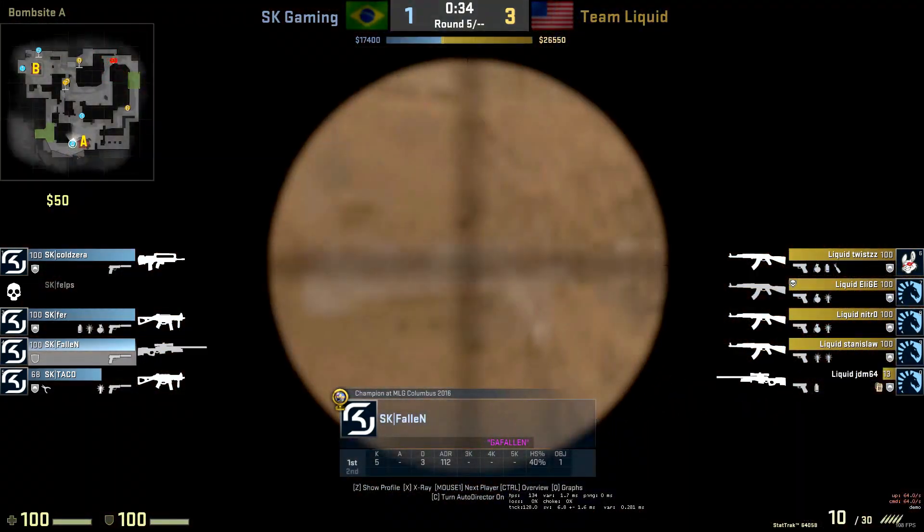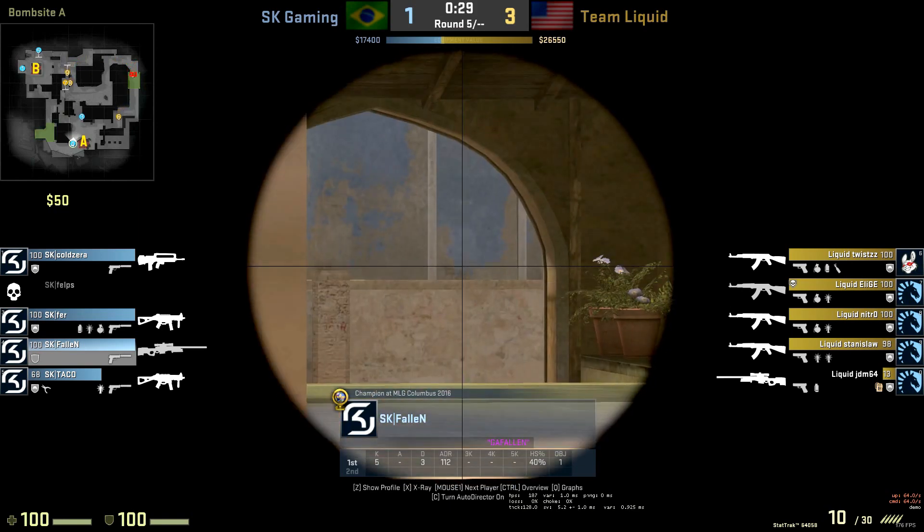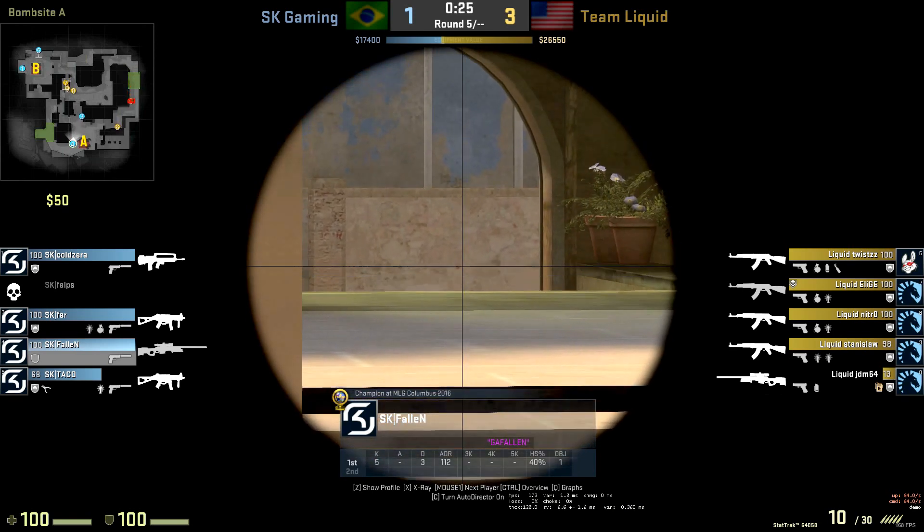I'm going to start off by highlighting this position by Thorn and all the options there are around it. So obviously he's open to Palace here, but not A main, but he does know the other team has a heavy presence in mid, which is why I really like this play.